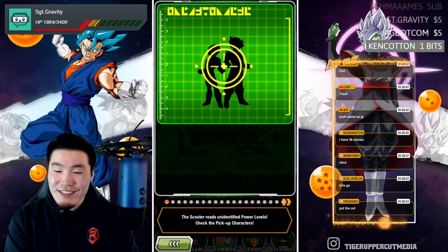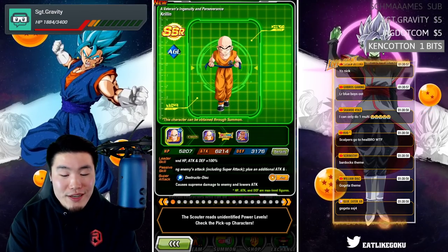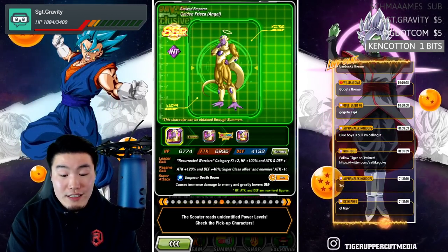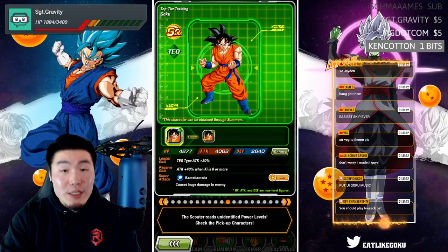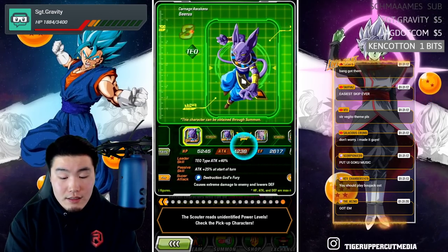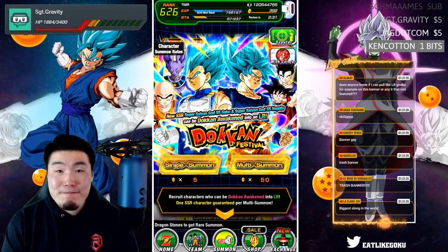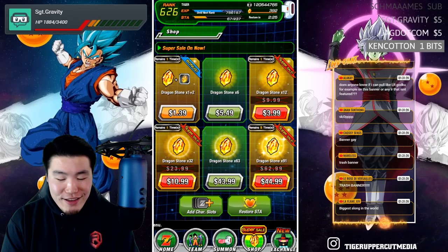Let's check out the banner real quick - I think it's going to be exactly the same as the JP1. We got Blue Boys, Gohan, Beerus INT, UI transforming Goku, transforming Vegeta, SSBE INT or STR Jiren, and Angel Golden Frieza. Exactly identical banner to the JP1, no surprises there. A bunch of SRs just for super attack raises. Not the greatest banner, but that's what we expected. Let me check out the sales.